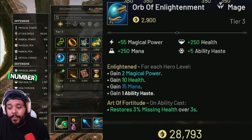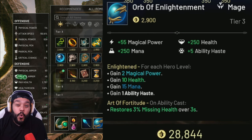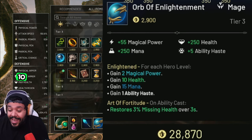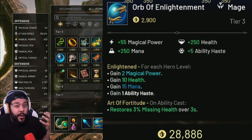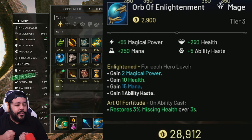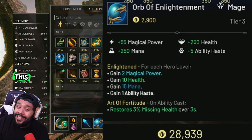Item number two is going to be Orb of Enlightenment. It gives us 55 magical power, 250 health, 250 mana, and 5 ability haste. For each hero level that you gain, you gain 2 magical power, 10 health, 15 mana, and 1 ability haste. So the longer the game goes on, the more we grow our base stats — specifically our mana, which means we're getting more damage. The passive, Art of Fortitude, restores 3% of your missing health every ability cast, so you're healing yourself a little bit by constantly casting.